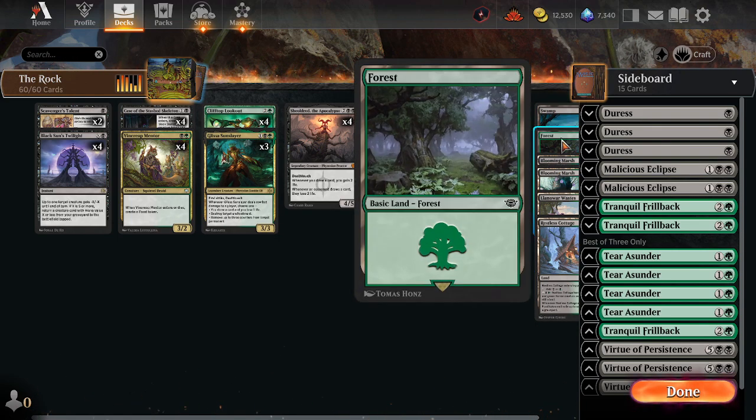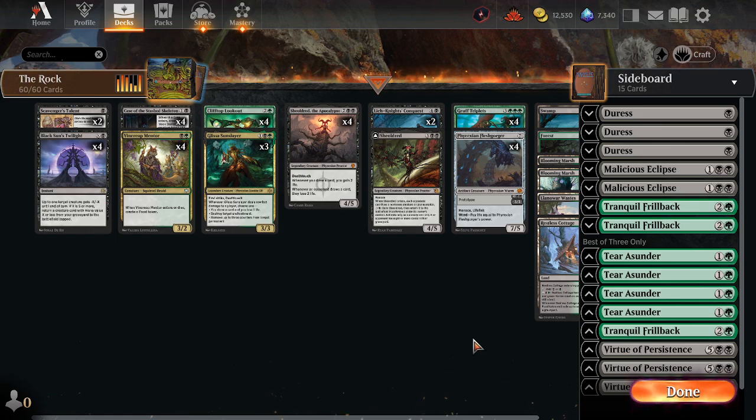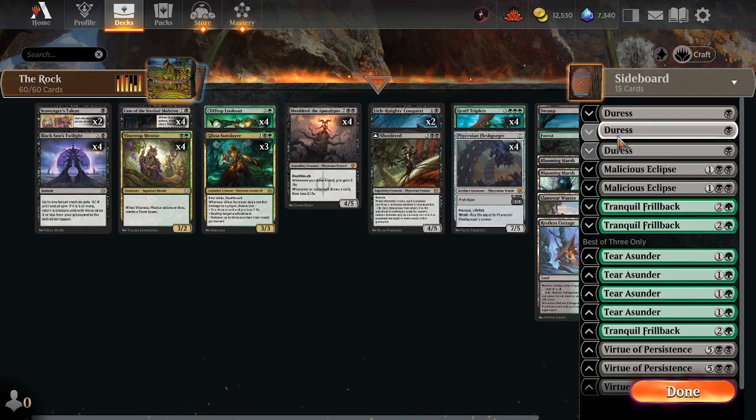Black-Green Lands — not too exciting, pretty much almost an even split. Let's ignore the exact numbers; you can see them on screen.